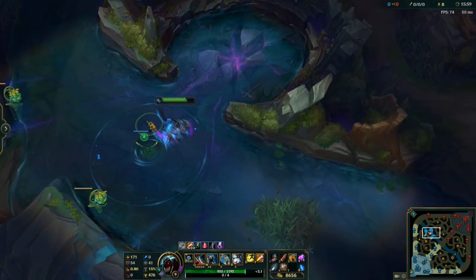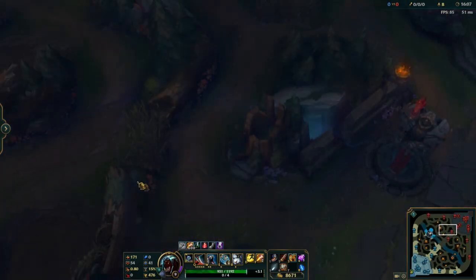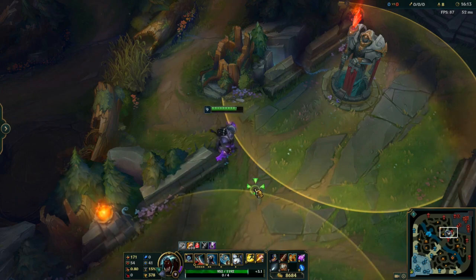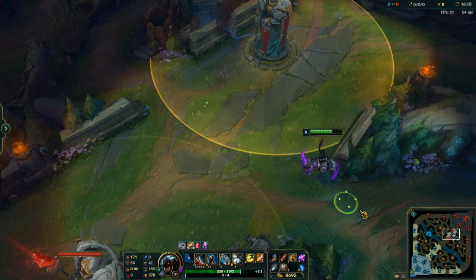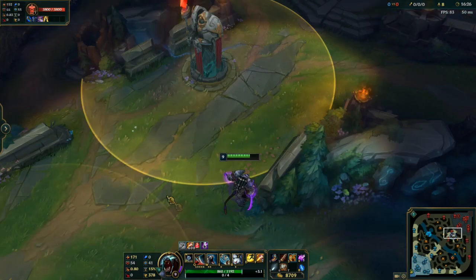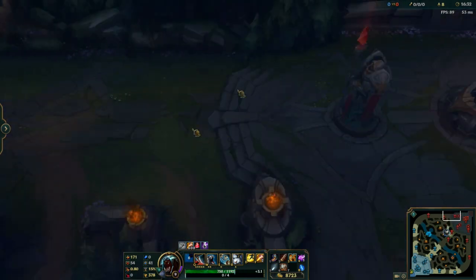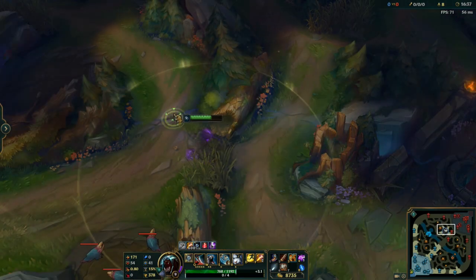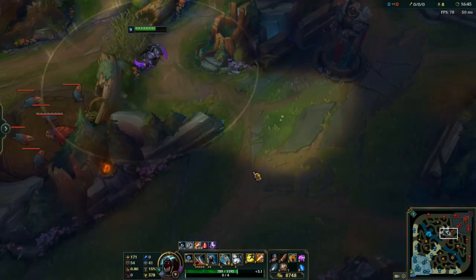At 15 minutes, what can you do with a Rift Herald? We're going to assume that at least two of these three towers are gone. If this mid-lane turret is gone, you can group mid and place it down mid-lane to siege that and take it down. Or you can use it to secure the last tier one, though you'll probably get that pretty easily. Or if a lane dominated really hard and two turrets are gone, you can use it top lane and try to go for the inhibitor turret — cracking into their inner base, which is going to be the hardest to do later on.